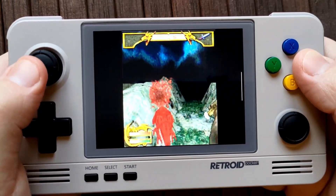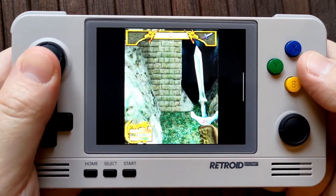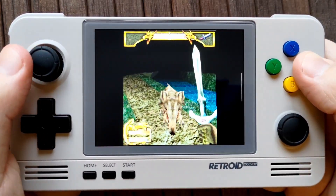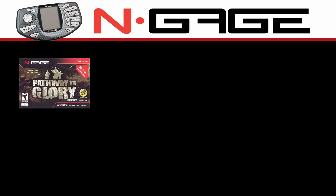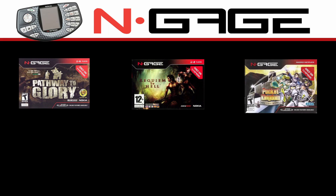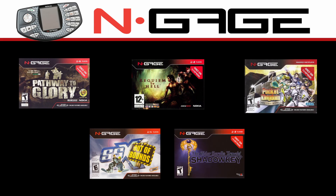And well, that about finishes up this tutorial. You can now play a variety of interesting games for these very overlooked devices. For the original N-Gage, I recommend checking out: Pathway to Glory, a dark gritty tactics game; Requiem of Hell, a Diablo-style game with an interesting story and painful difficulty level; Pocket Kingdom Own the World, a 4th-wall-breaking MMO which can still be played offline; SSX Out of Bounds, a really cool port of the SSX core mechanics in a tiny form factor; and of course, the Elder Scrolls Travels Shadow Key, a fully open-world 3D Elder Scrolls RPG — just amazing.